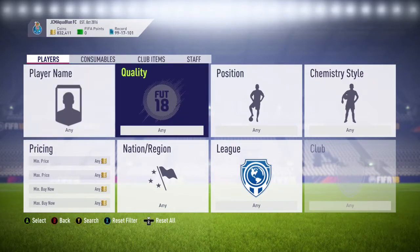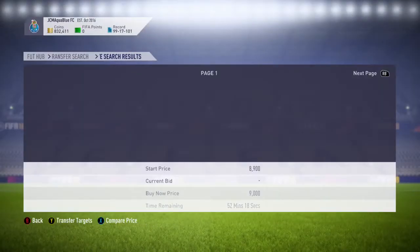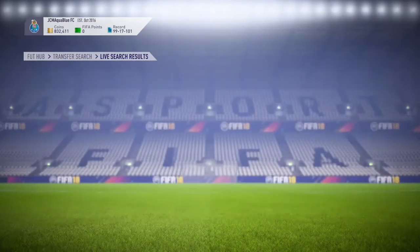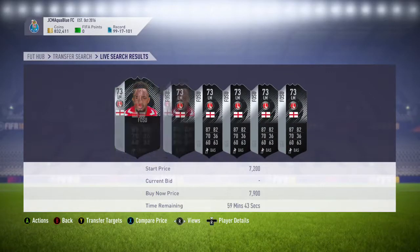So what you want to do for the quality, you want to put it to special, then you want to find the cheapest in-form card on the market. And usually it's somewhere between 9,000 to 8,500 coins. As you can see, it looks like it's just a bit cheaper than 9,000 coins, maybe 8.7, so 8.5.